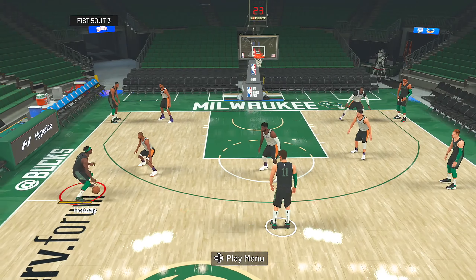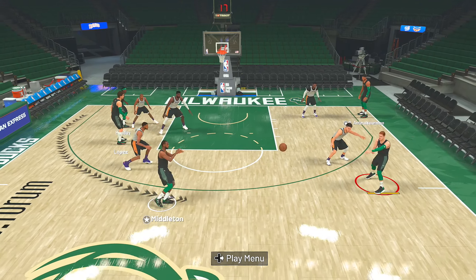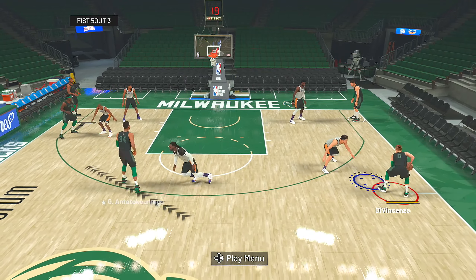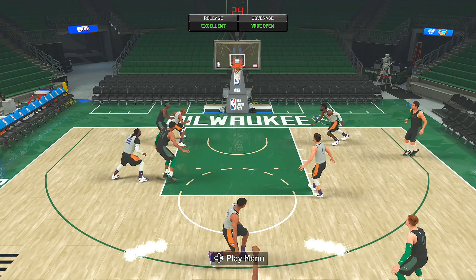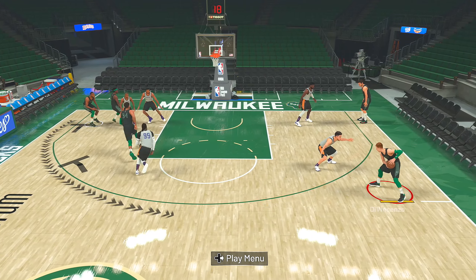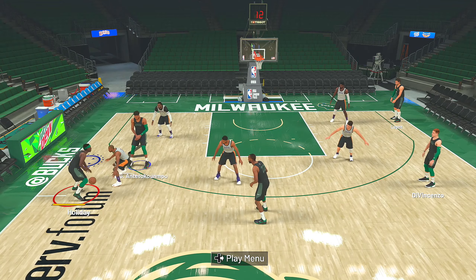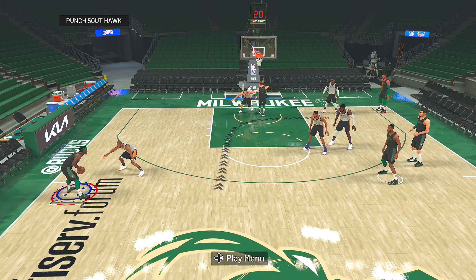This play is in both current gen and next gen. It's really similar to another play in this playbook called the Quick Five Out Two, which I called a lot for Middleton, but this play is better. In the Quick Five Out Two, it's only designed for Middleton to get that double screen — if he's not open, the play just ends. But in this one, if he's not open, the play keeps going and Holiday gets an opportunity for three.